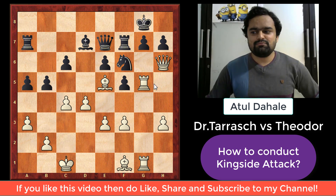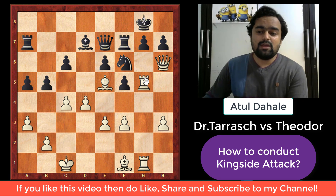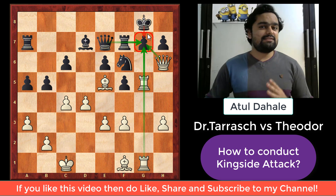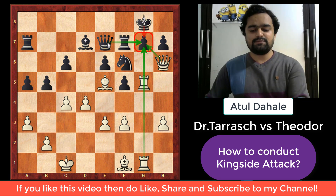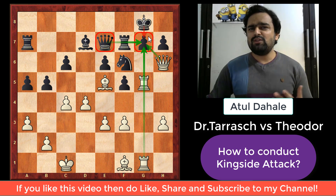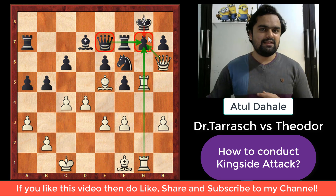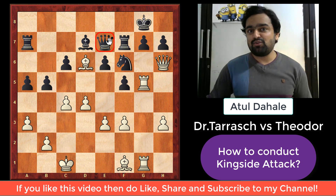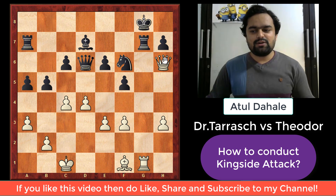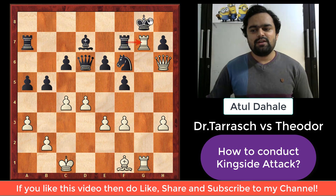Will rook a7 stop white? Actually not. White is attacking g7 with three pieces — the two rooks and the queen — while black is protecting g7 with only two pieces: the rook and the queen, plus the king. If white can deflect any of black's defending pieces, he can capture on g7 and the game will be over. The bishop on e5 has done its job on that diagonal and can now go to d6, attacking the queen. The queen must move from that square. After queen captures d6 — as happened in the game — white plays rook captures g7, threatening queen captures g7 checkmate. Black cannot allow that, so in the game he played king to f8.